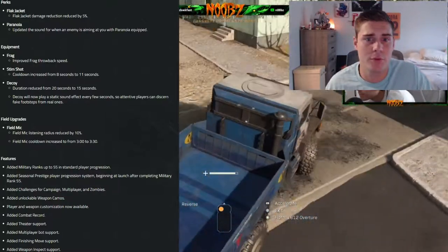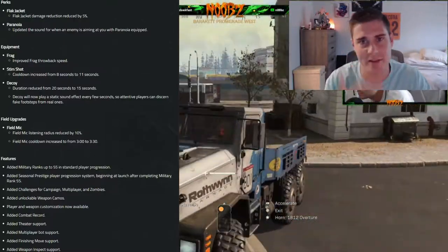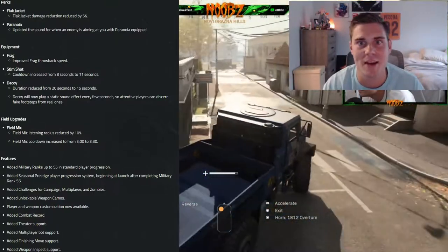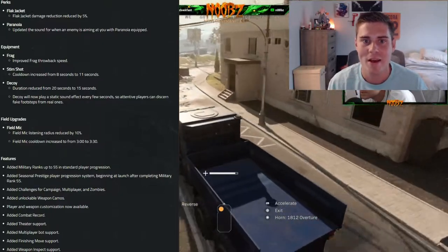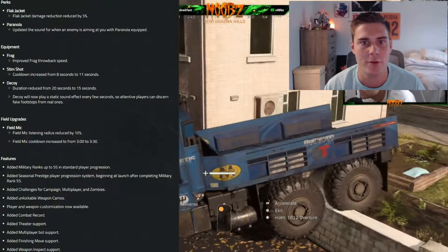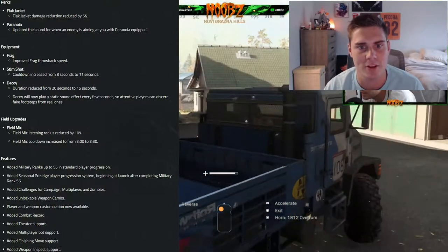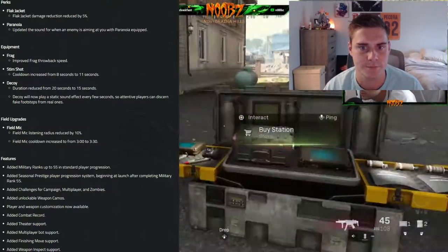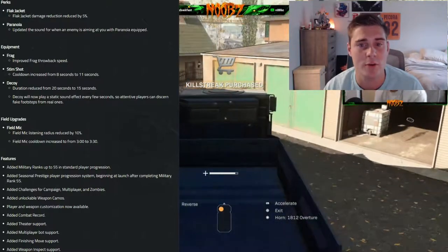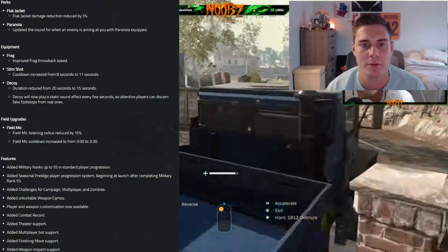Equipment: they improved frag grenade throwback speed. I've always wanted a kick feature rather than picking up a live grenade. One thing I don't see here is addressing how long it takes to throw frags in this game — hoping there's a perk to reduce that. Stim shot cooldown was increased, which makes sense — it was a little overpowered, though I do believe it still has a place in the game.